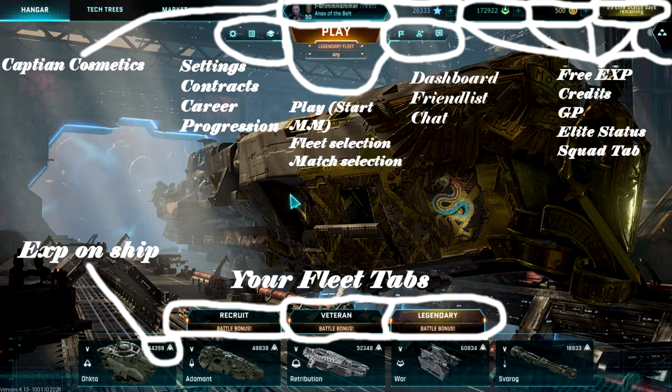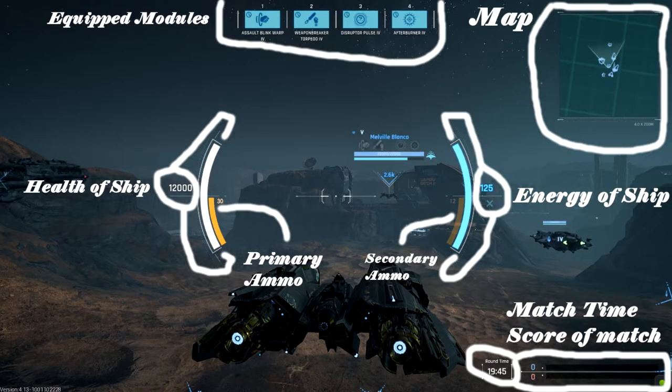To the right of that we have three more little icons for the dashboard, the friend list, and the chat. Above that to the right you can see some numbers — from left to right we have free XP, credits, then your GP which is the premium currency of the game, then elite status, and off to the right there is a squad tab. At the bottom you can see your fleet tabs showing which ships you have in each fleet — recruit, veteran, and legendary. Below that is your battle bonus, which you can buy back on veteran and legendary. Recruit has an unlimited battle bonus. Below that you can see the ships you have in your fleet, and the circled icon shows the XP on the current ship.